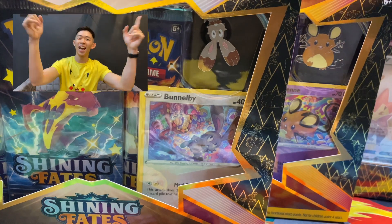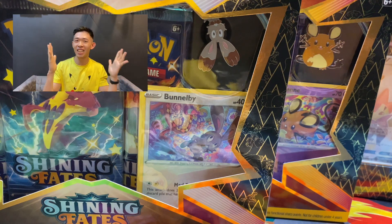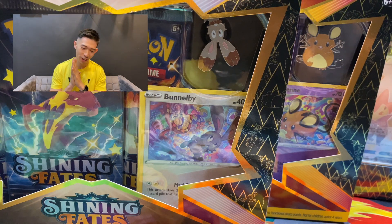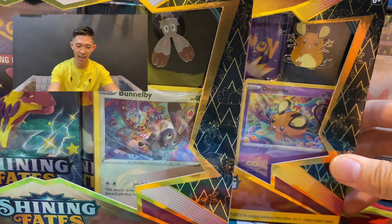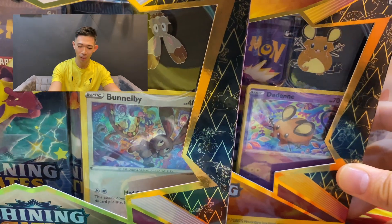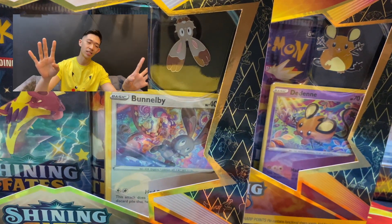Welcome, welcome, Pokemon community! Today we are going to open some Shining Fates products. We've got more Shining Fates things to open — finally, hopefully today we actually open something interesting. So obviously today we've got the Bundle B and the DNA Mad Party Pin Collection. Check it out — you've got the DNA right here and your Bundle B.